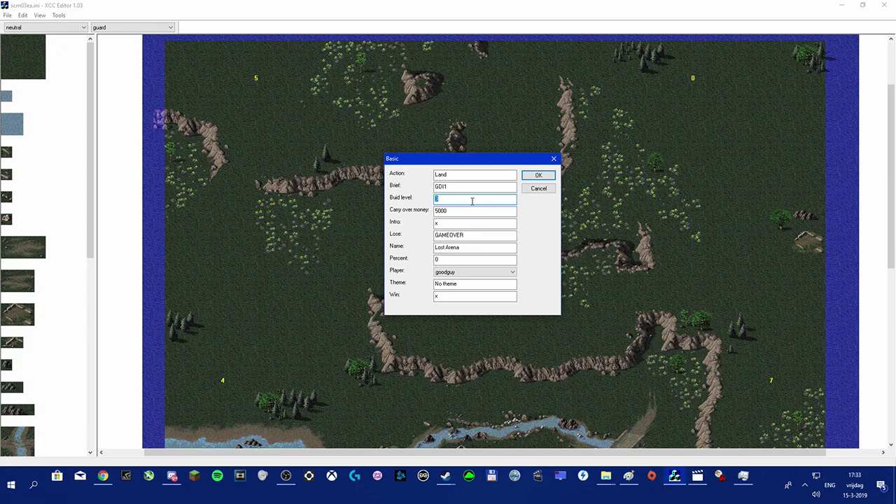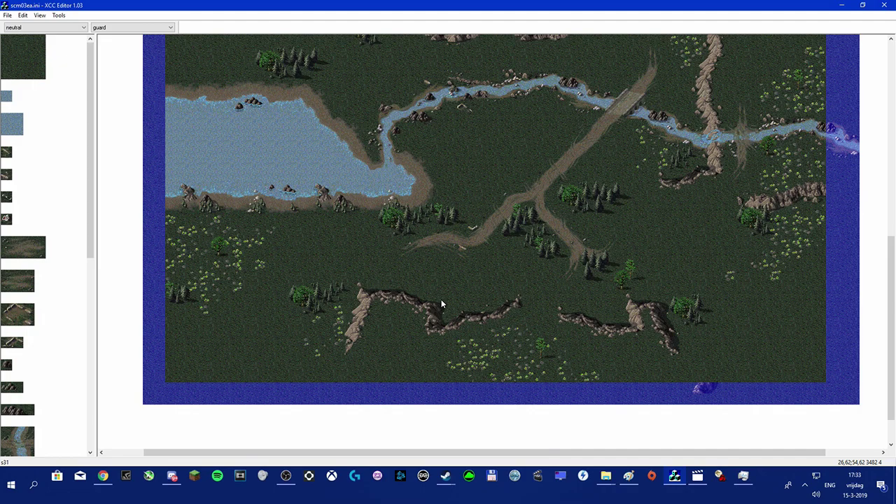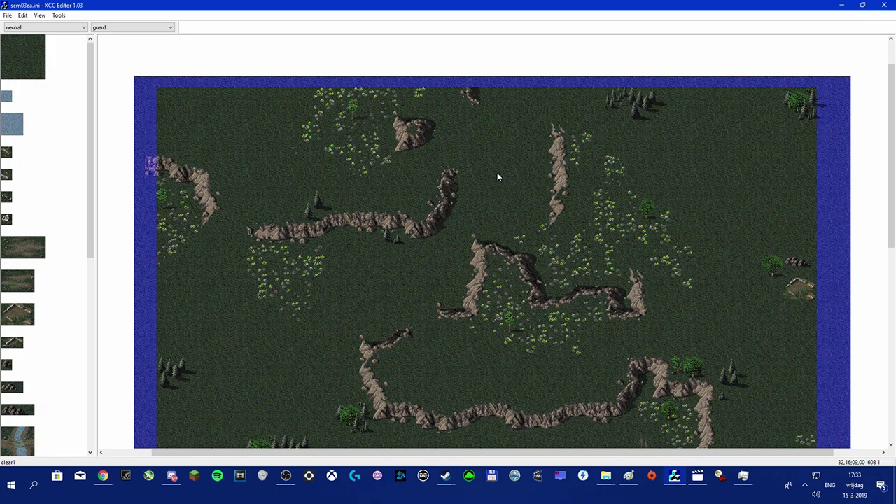The build level — I think that's like the tech level. On other maps like the single player missions, the last level is set to 98, which gives you full tech. With good guy set as the player and bad guy set as Nod enemies, this map is now basically a mission. For now there's nothing on the map — no base for you or the enemy yet.